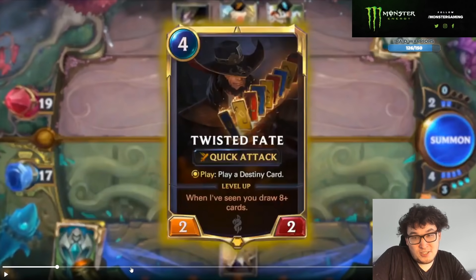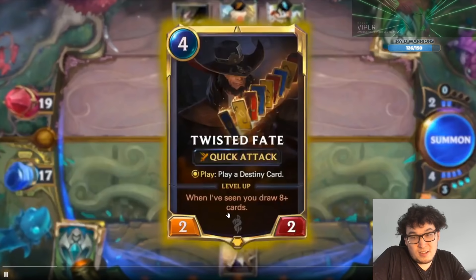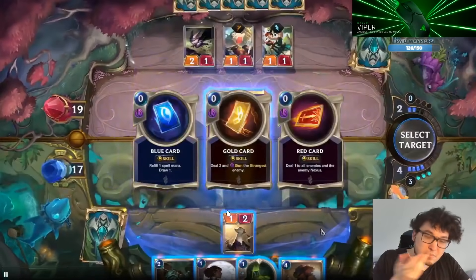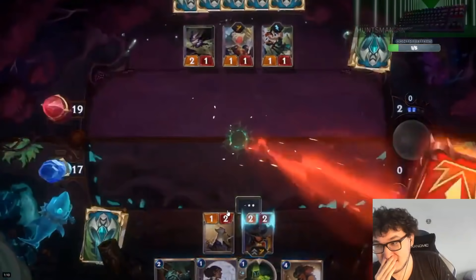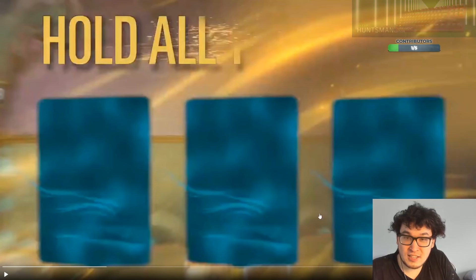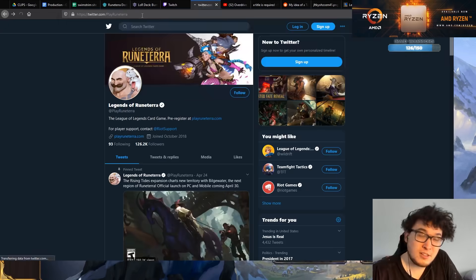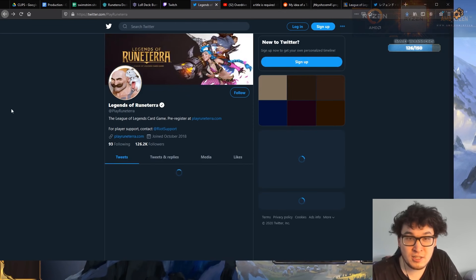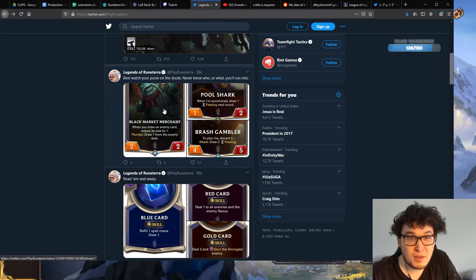Gold card turns him into something like a Rachnoid Sentry — you can't really target it too much. Red card: the flexibility of being able to deal one to all enemies. The flexibility of this card really isn't bad. And the level-up condition seems pretty good: when you've seen you draw eight-plus cards.